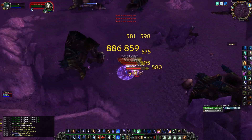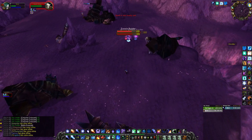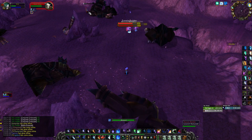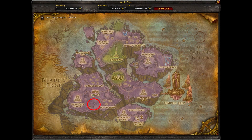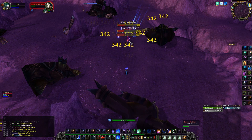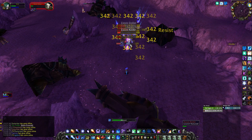Hey, what is up guys? Today I wanted to show you a very easy farm that I've been doing whenever I have some spare time. What we'll be farming is mainly Zaxxas Raiders, which are just located south of Area 52 in Netherstorm. What's great about these mobs here is that they spawn pretty quickly and they also have a chance to drop prison keys.